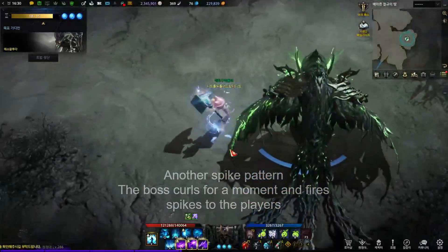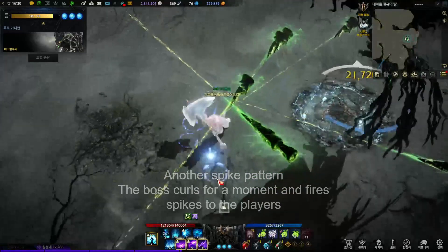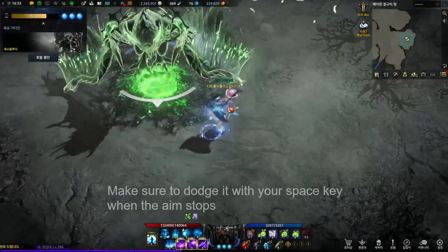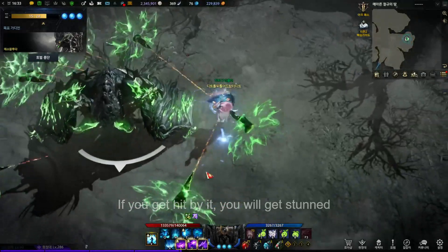Another Spike Pattern. The boss curls for a moment and fires spikes at the players. Make sure to dodge it with your space key when the aim stops. If you get hit by it, you will get stunned.